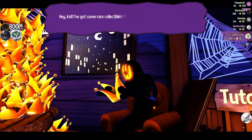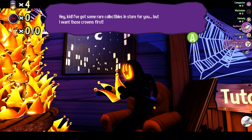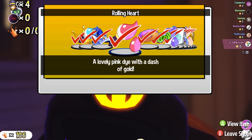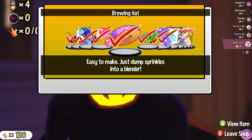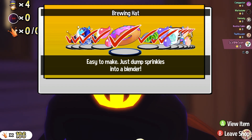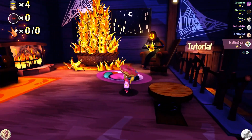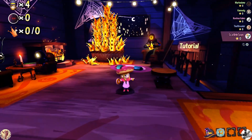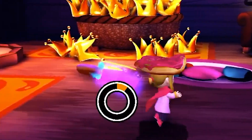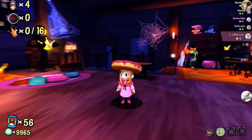Hey kid, I got some rare collectibles in store for you but I want those crowns first. Next up we have the rolling heart die, which is like a very nice pink die, and a donut brewing hat. Easy to make — just dumps sprinkles into a blender. It's very gelatinous looking, but that's actually just us bobbing around. We get a donut ready. Yeet! Sprinkles everywhere! That'll be a tasty mess to get into, wouldn't it?